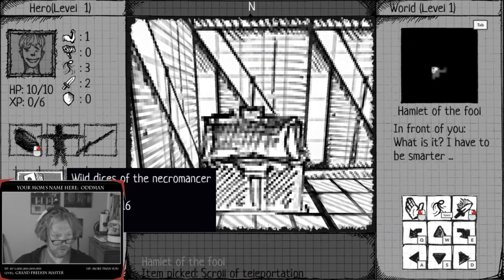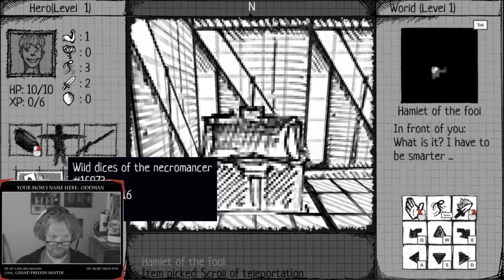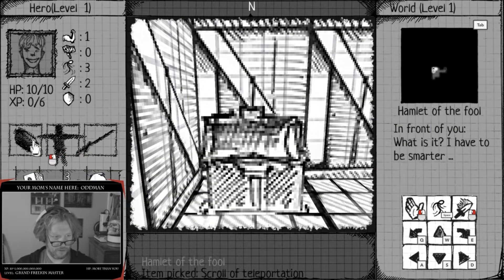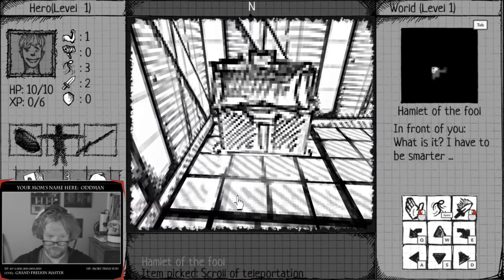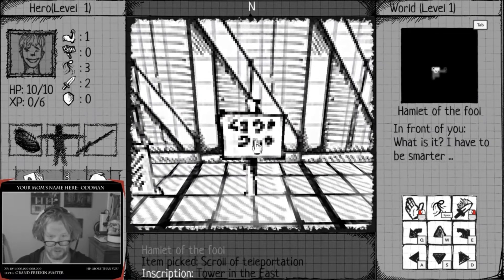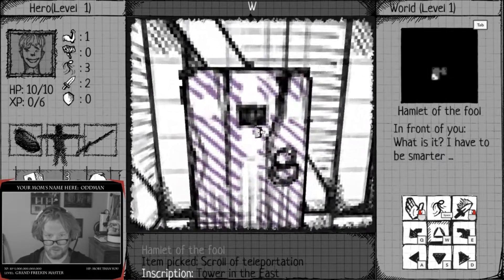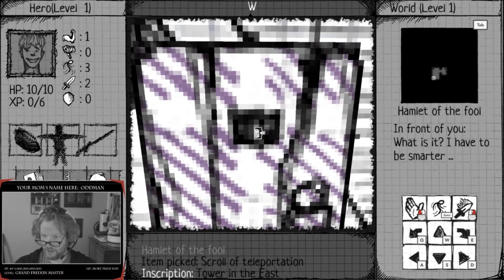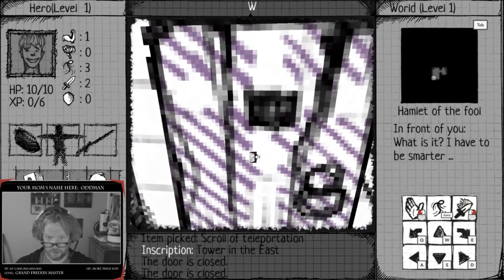Artifact scroll - wild dices of the necromancer. What do I do, drop it? What does that do? I don't know what these are - is that like where I put my armor? Scroll of teleportation. What does that say? Inscription tower in the east. Oh, in front of you - what is this? I have to be smarter. Door is closed, well okay fine.